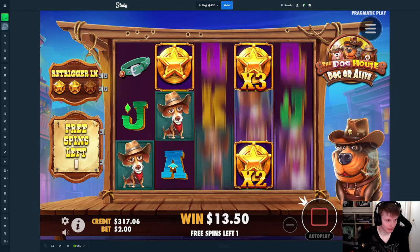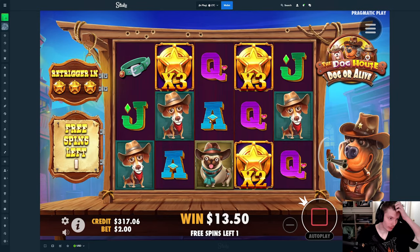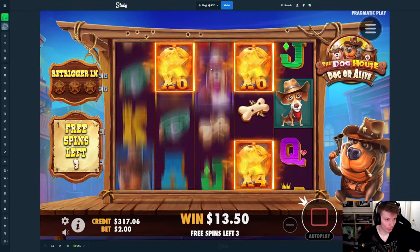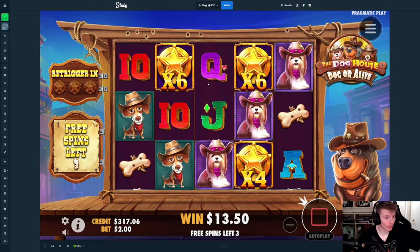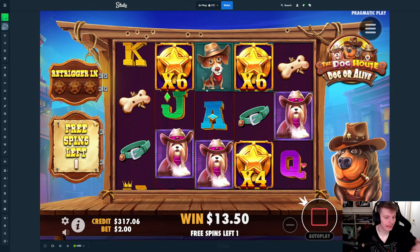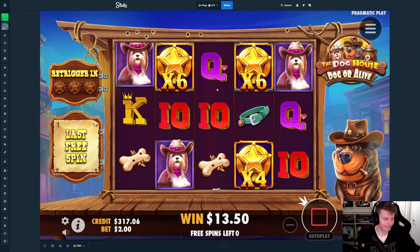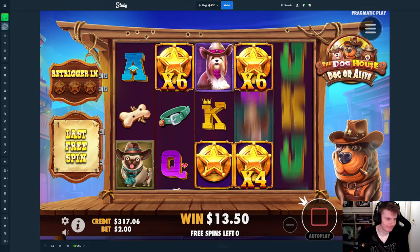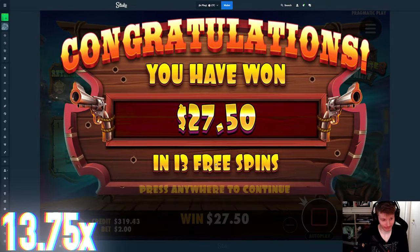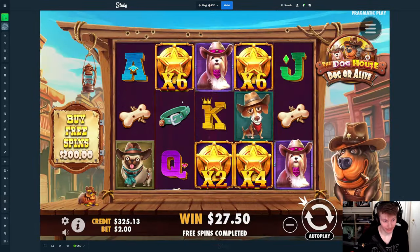We need one more in two spins. That's the re-trig. Now we need one in the middle or on the top — I forgot it does that. But will it even do anything? $27 from a re-trig. Yeah, that's crazy.